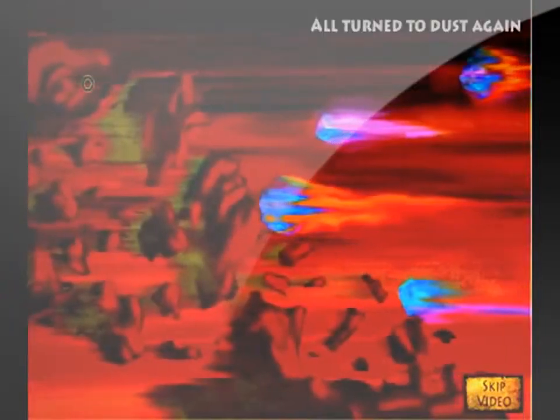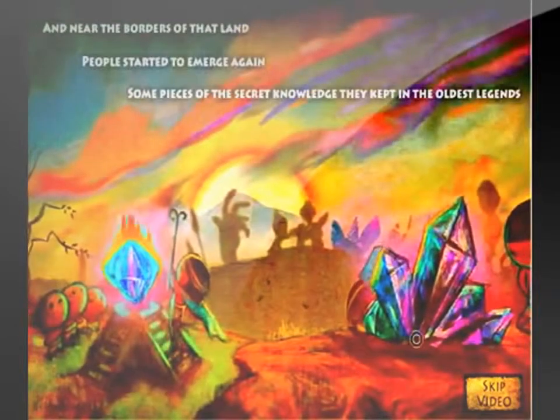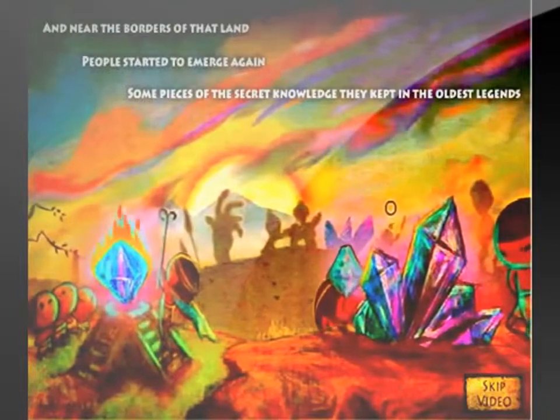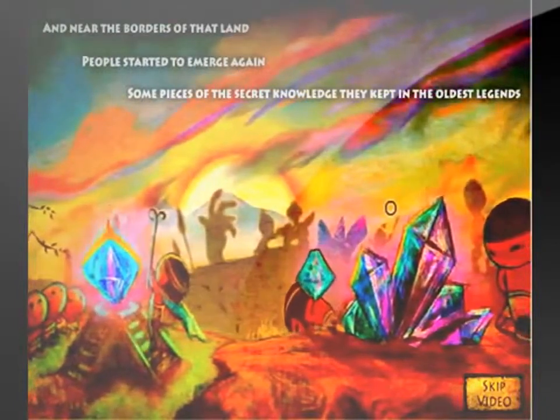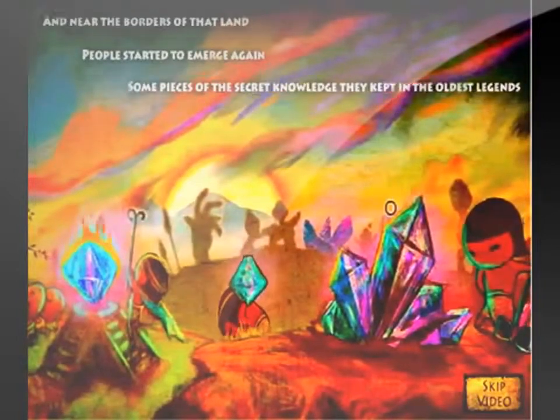The story behind this game is set in the future. After some sort of nuclear fallout, the world has almost ended. Out of the rubble, three nations emerge, and neither one knows about the other. As a star falls from the sky to the north, the three nations go for the star as a sign of new hope.